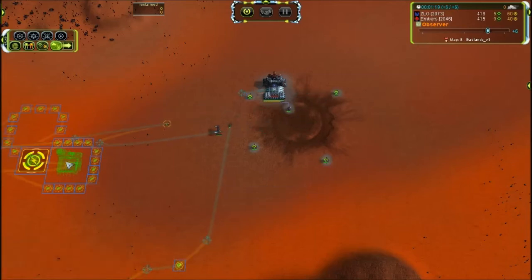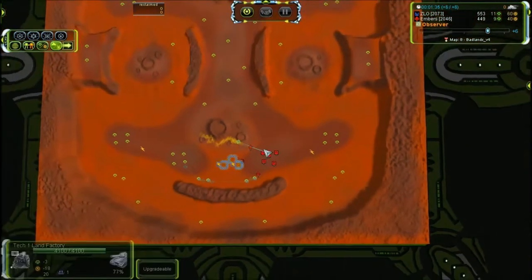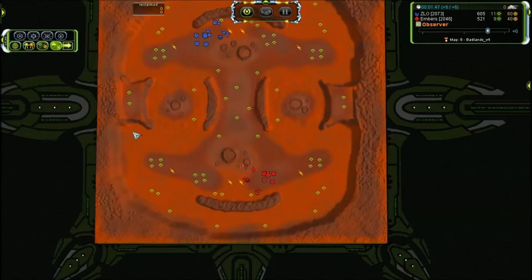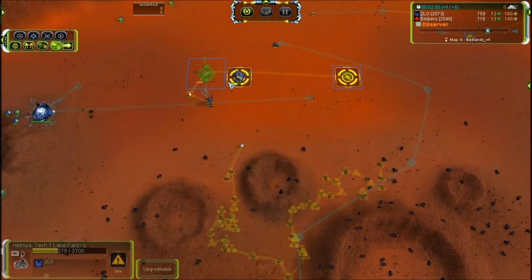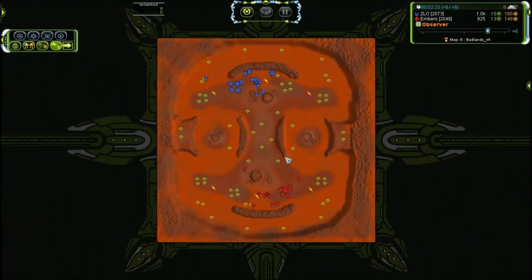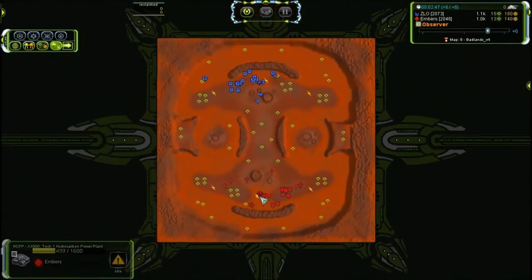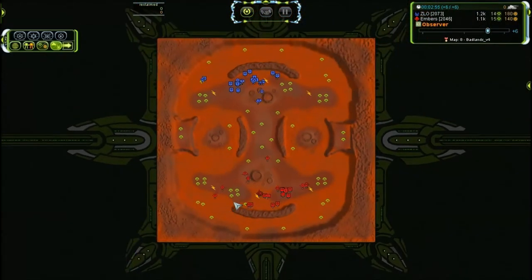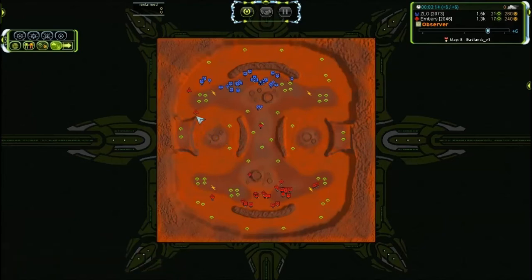There is a lot of reclaim here and close to these craters. Slow is following his engineer, building a land factory and then going to the second Hydro. Troops just used for defences by Embers, and we got the first bomber — the UEF bomber Scorcher.